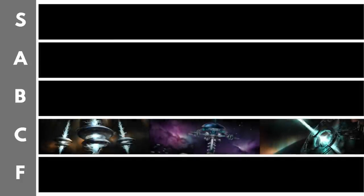Moving swiftly on, we have the first tier with anything in it: the C tier. A couple of these would be lower if it wasn't for the benefit they provide — not just the inherent benefit of the structure, but also what they enable your empire to do. The first megastructure in this tier is the Mega Art Installation.